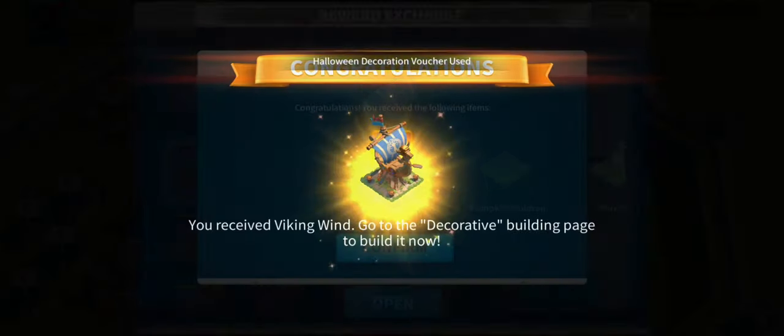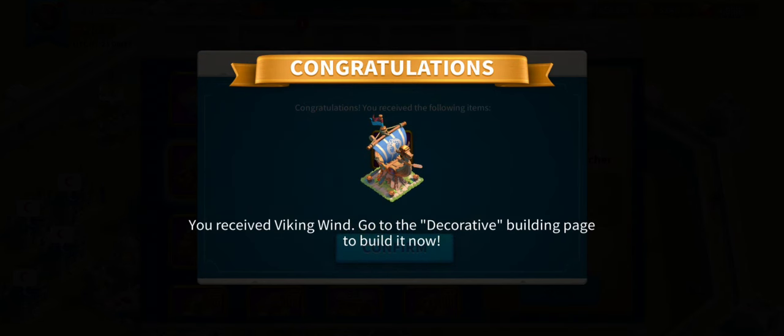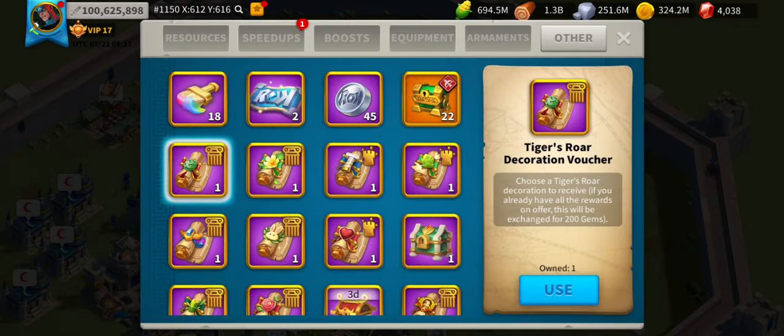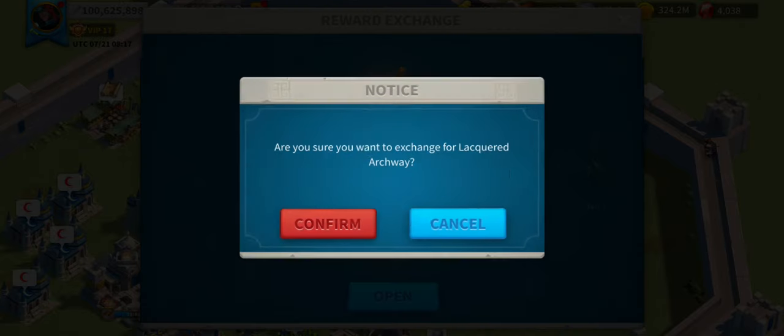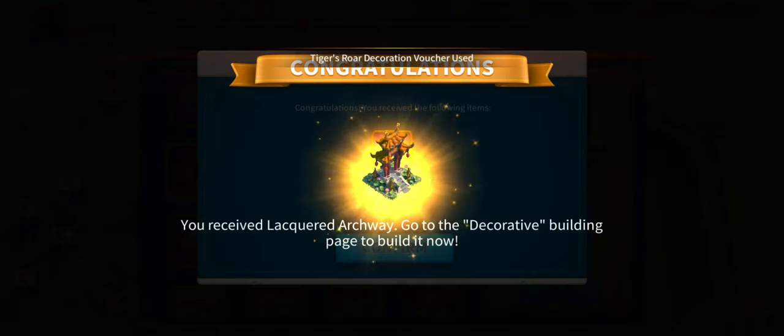You need to have collected all the structures — for example, we need to collect Viking Wind. The next time we get a decorative structure within that bracket, it converts straight to gems.